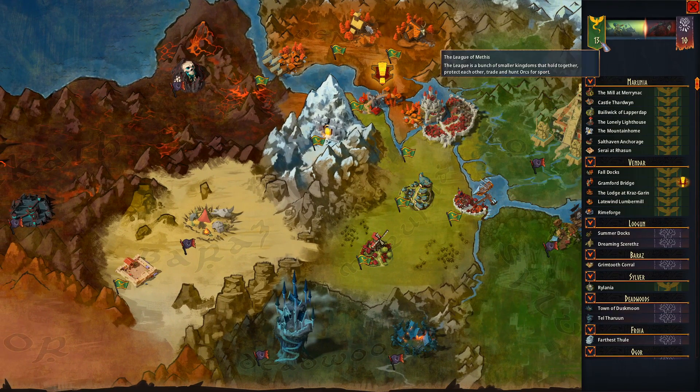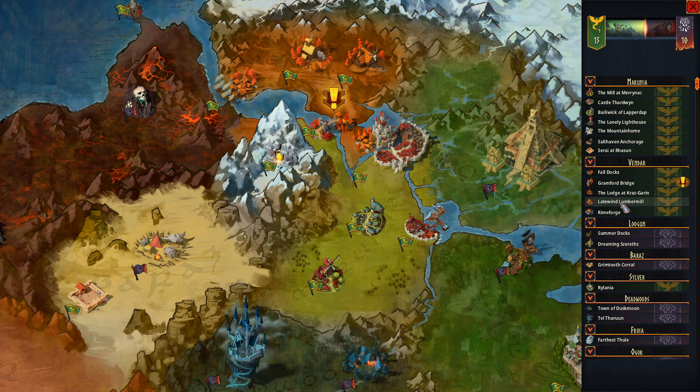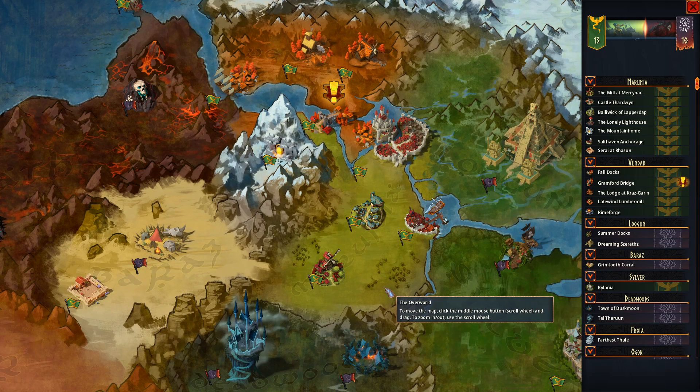On the overworld, we are essentially fighting for the League of Methus against the Dreadhorde. There are two factions with 23 points of interest across the map, and these different points of interest will give you quests asking for weapons, items, resources, and materials from your Mountain Home. Once you establish a quarry, smelter, and foundry, you can start forging weapons and shipping them out so they can defend themselves when they get attacked.